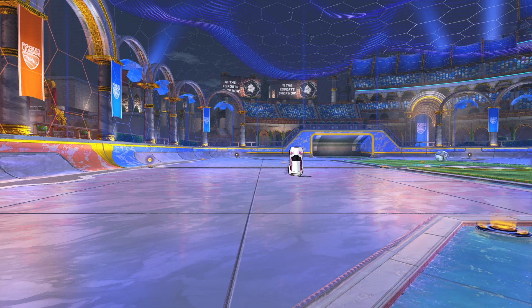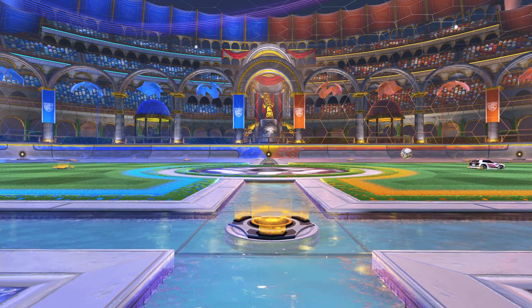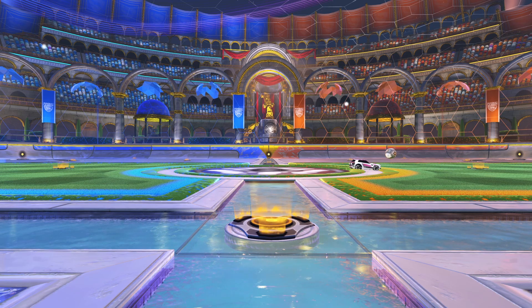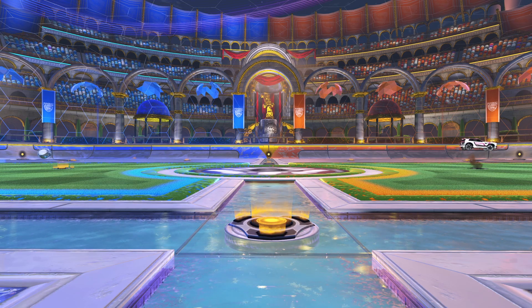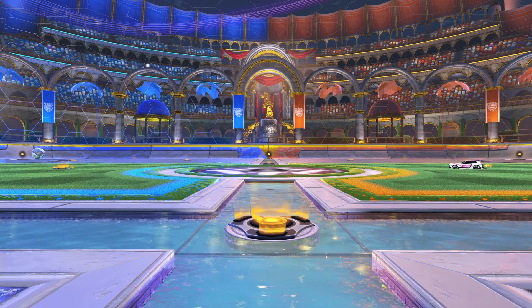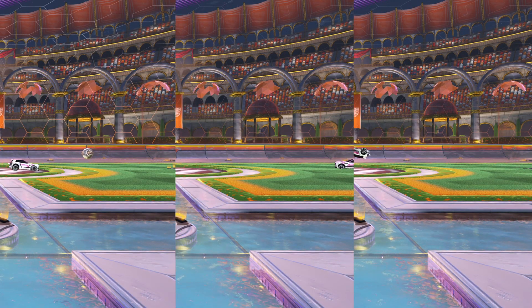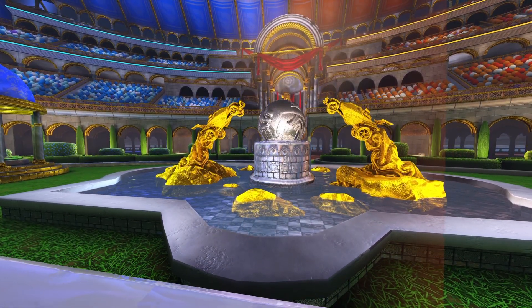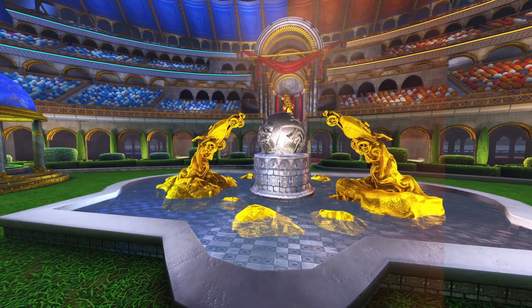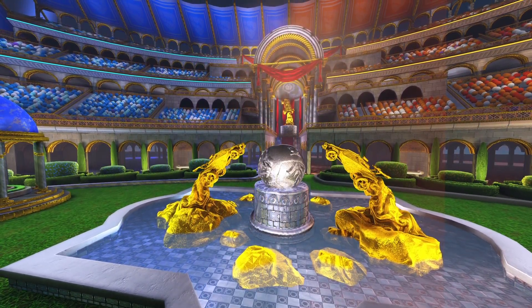Now, on to specifically the Half Flip. A Half Flip is the act of cancelling a backflip in order to change the direction of your car by 180 degrees. Some newer Rocket League players might ask: why not just turn around by steering or power sliding? Or why not just jump and turn around? My answer is that the Half Flip is the fastest way to turn the direction of your car by 180 degrees. Sometimes just steering can be the better option, but most of the time a Half Flip is used for situations when it's crucial that you make a sharp turn to reposition yourself.